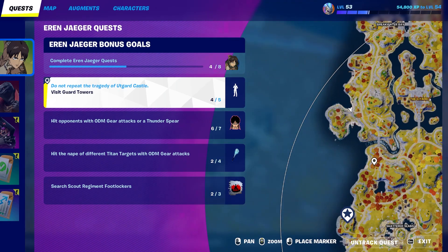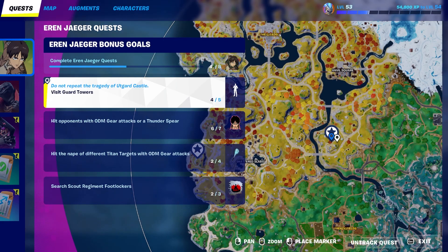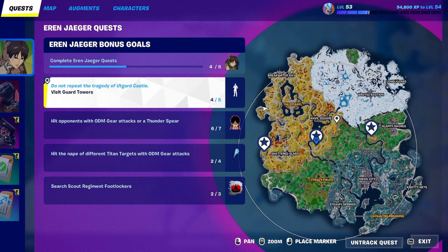Let me show you guys the exact locations — you can pause the video if you don't know where these are. This is one of them, and then for your final one you can either go right over here or right over here. I wouldn't recommend going over there though — it's quite out of the way. And that's how to visit your final guard tower, completing five total.